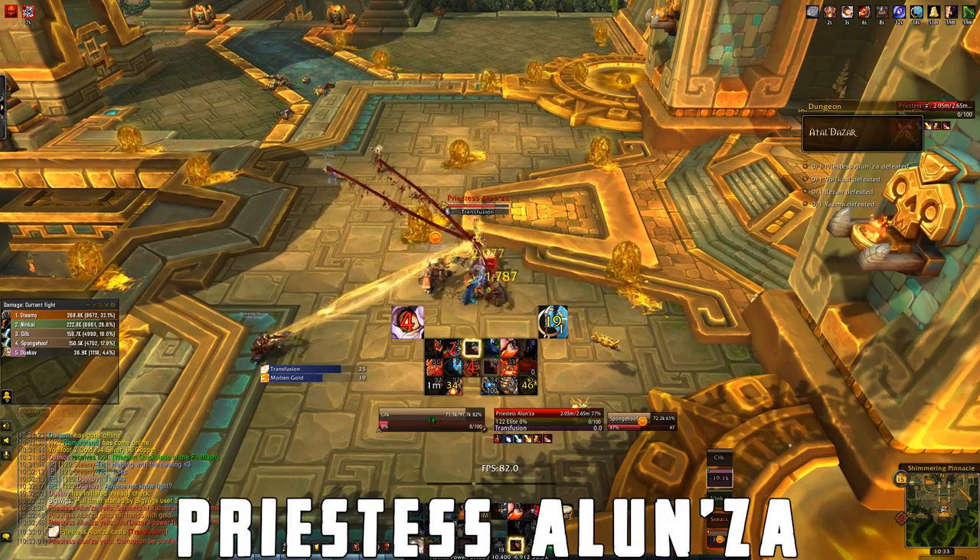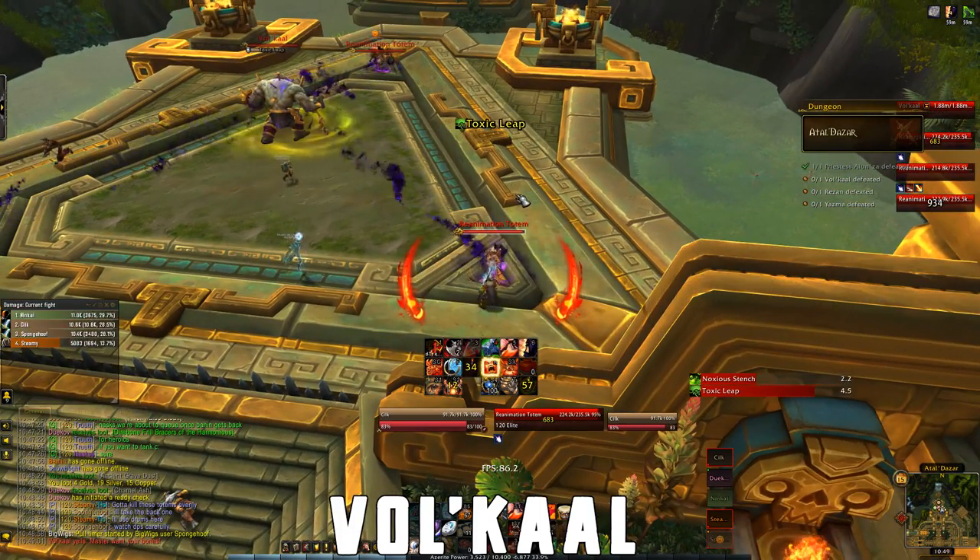Anyone with this dot will make her take damage instead of heal. Interrupt Noxious Stench on Volcal and don't stand in the green swirlies.